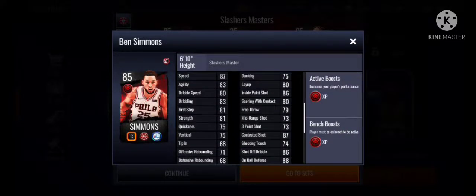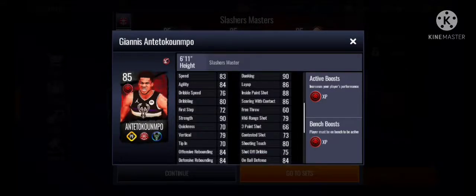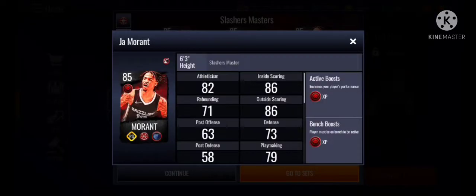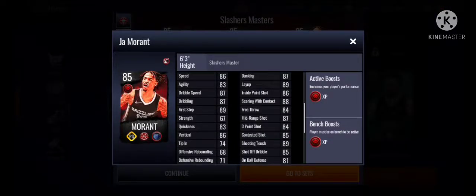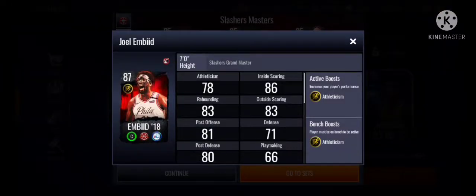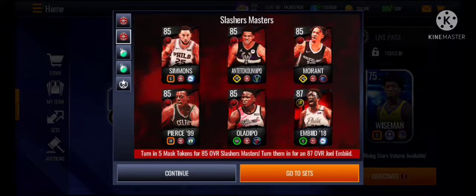85 Ben Simmons looking solid. Giannis Antetokounmpo, pretty good stats — 90 dunking, good rebounding. 85 John, this is the card I'm most interested in — 85 dunking, 86 speed, 84 3-pointer. The Grandmaster, Joel Embiid, 87 raw, who gets 2 gold boosts to athleticism, which is like gym rat — 84 3-pointer, 86 mid-range, 91 dunking. Pretty insane for 87 raw.